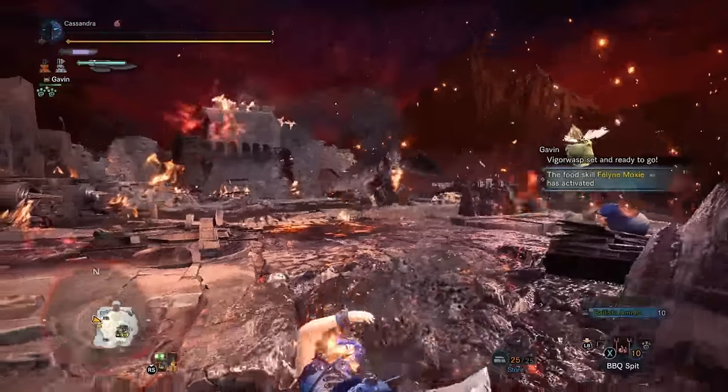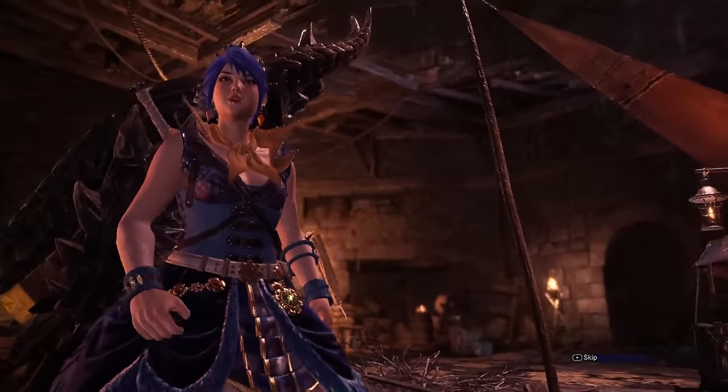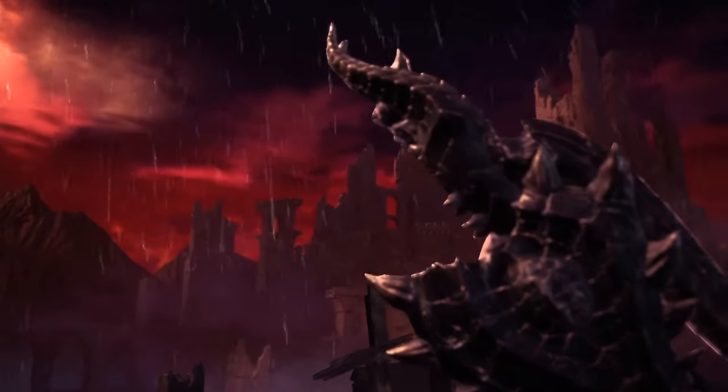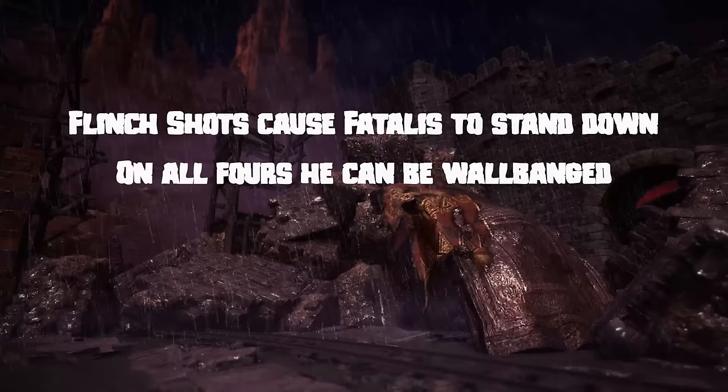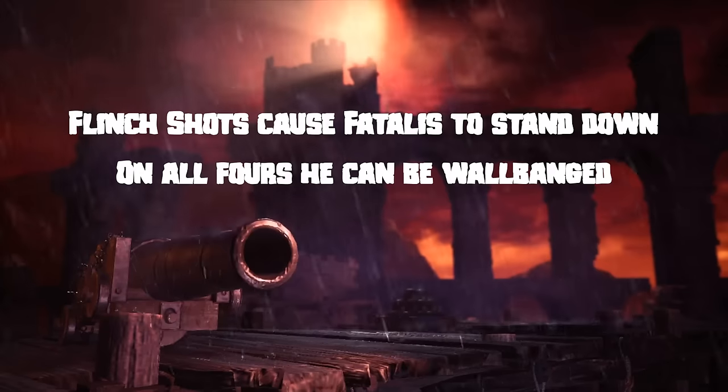We are going to be doing this properly — no plunderangs. You need those evil eyes, so our goal here is to take the OG dragon down. First, some housekeeping for the fight, then we'll go into moves to punish in the set. Flinch shots work very well for keeping Fatalis on all fours, and you can get a decent amount of damage by smacking him into a wall.